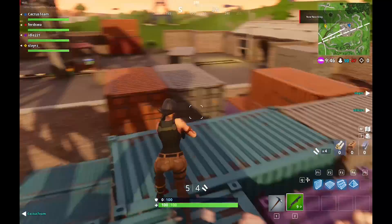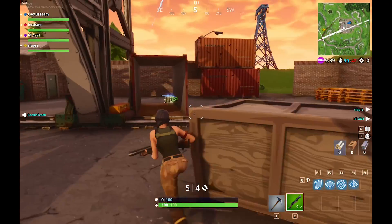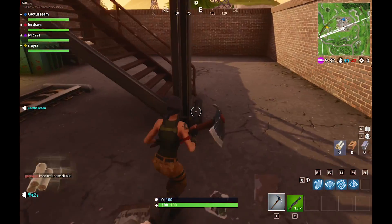Starting off the benchmarks with Fortnite, we got a minimum frame rate of 24fps, a maximum frame rate of 62, and an average frame rate of 43.9 frames per second. Quite a respectable result to start things off with.